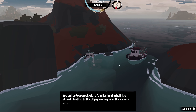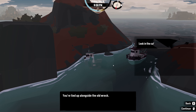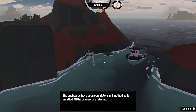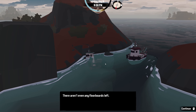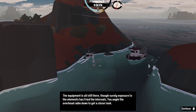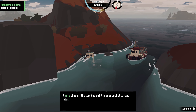You pull up on a wreck with a familiar-looking hull. It's almost identical to the ship given to you by the mayor, except this one has a huge breach on one side. You're tied up along the edge of the old wreck. Look in the cabin. Look in the cupboards and drawers — they've been completely and methodically emptied. Look under the floorboard — there aren't even any floorboards left. Check the overhead electrical: the equipment is still there, though surely exposure to the elements has fried the internals. You angle the overhead radio down to get a closer look and a note slips out of the top. You put it in your pocket to read later.